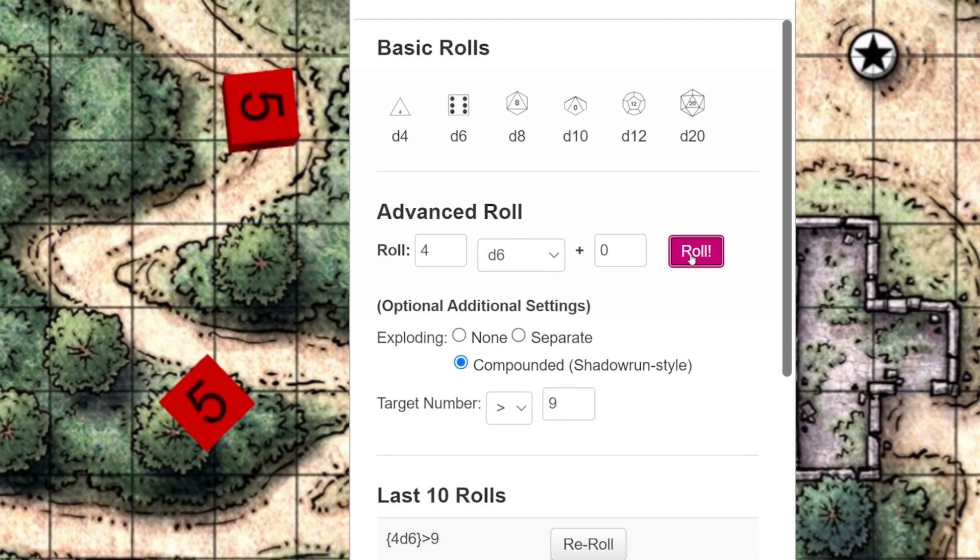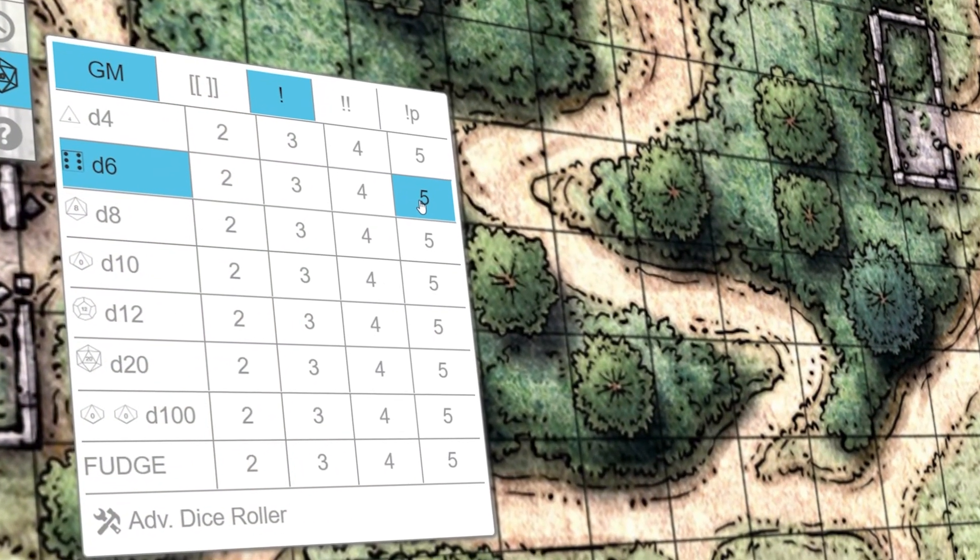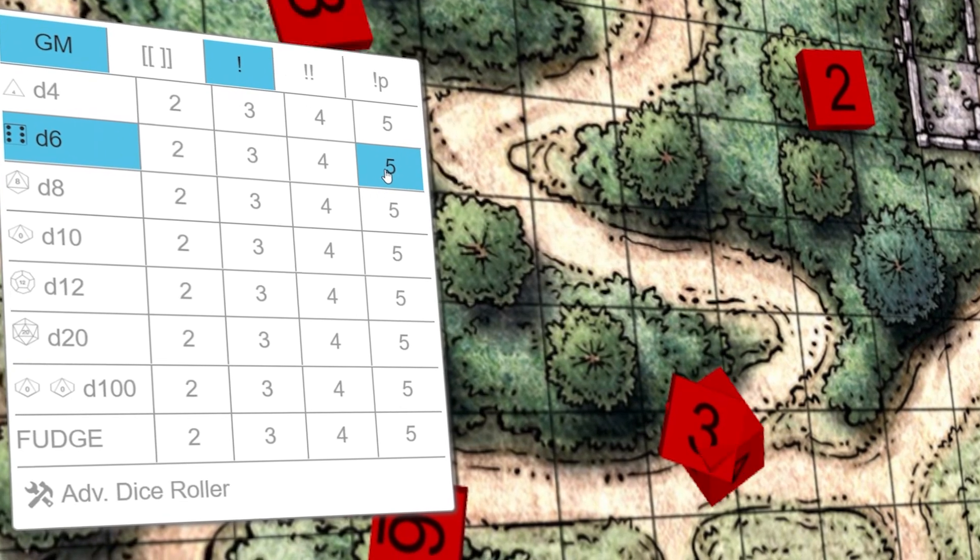Great! You're all ready to start rolling your dice. Hover over the toolbar when necessary, or keep the Advanced Dice Roller up during your game.